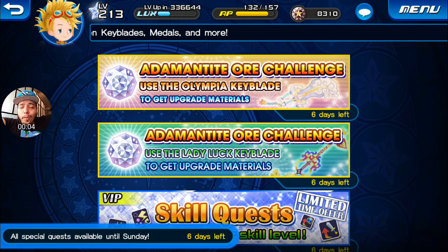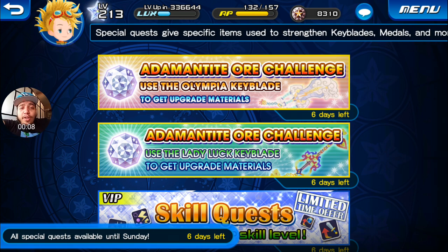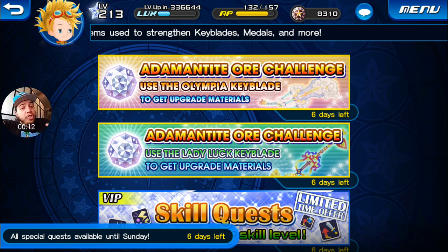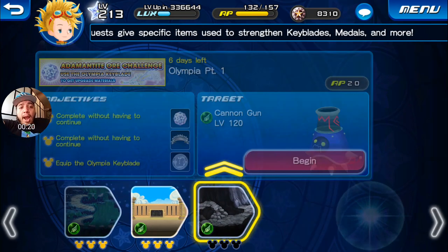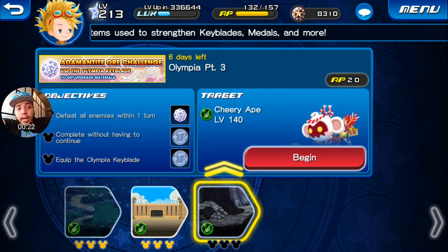Hey, what's going on everyone, welcome back to another episode of Kingdom Hearts Unchained. My name is Jonathan Snow, and today we're going to take on the new challenge that just came out today, August 1st 2016 — the new Adamantite Orb challenge for the Olympia medal. This is part number three.